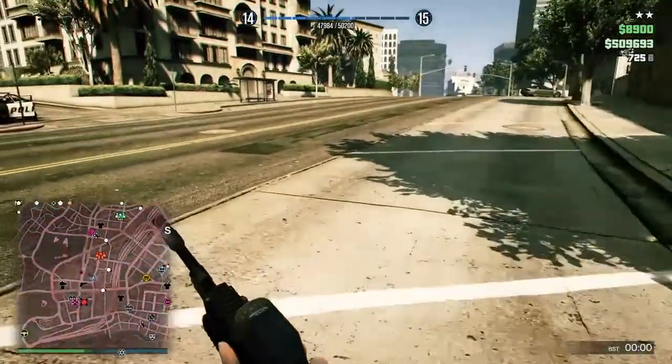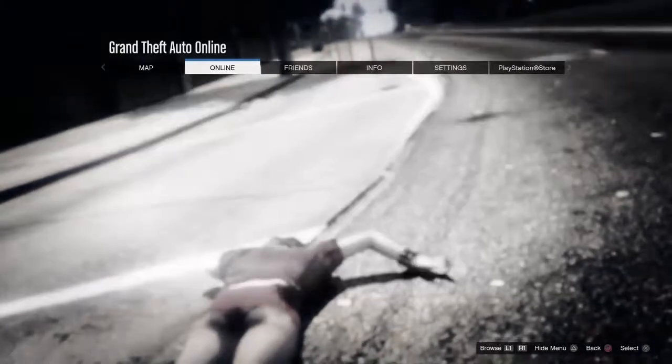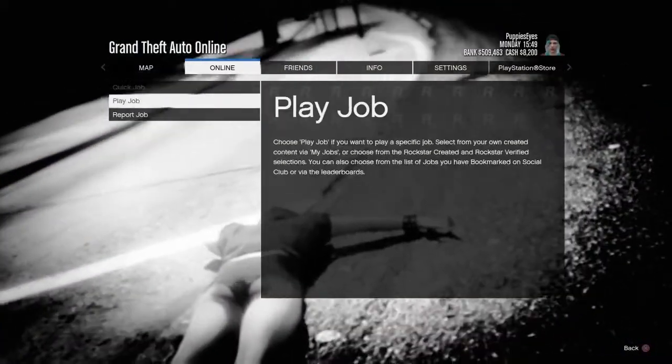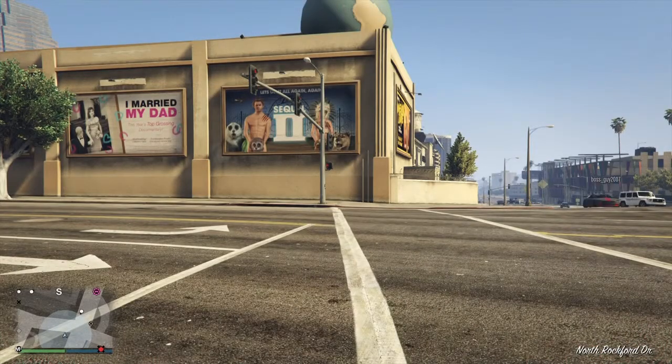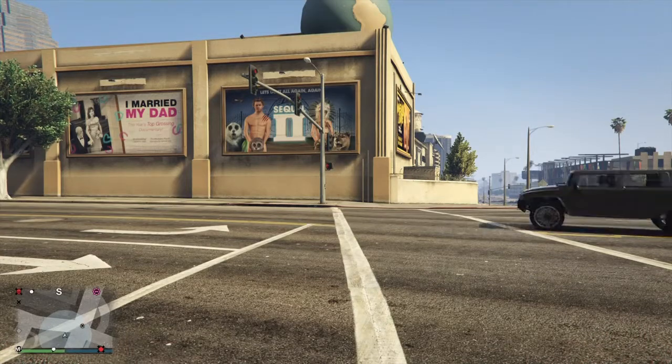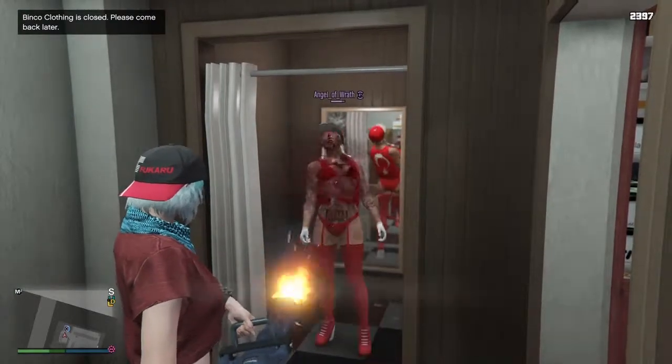Once your friend is at the clothes store where you are, have your friend go into the dressing room, push right on the d-pad, and when he lets you know he's ready, you drive the motorcycle in there. Then you're going to close down the store — but not for him — so you can still lock on to him and shoot him. Best to use a minigun. As you can see right now, I'm using the minigun on my friend.